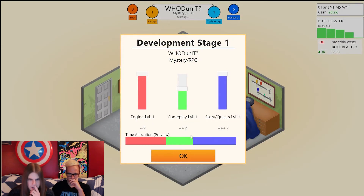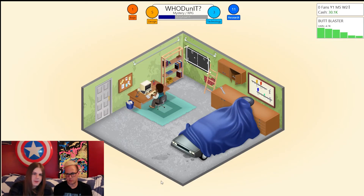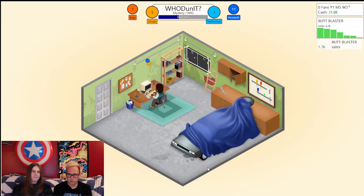Development stage one — gameplay out of this world. The engine? Nobody cared about the engine last time. We got one bug — that's not so bad. Dialog's got to be way up there. Get rid of the AI, we already developed AI in our last game. I think Whodunit might be really successful — this is going to be the golden game.